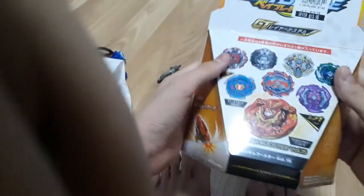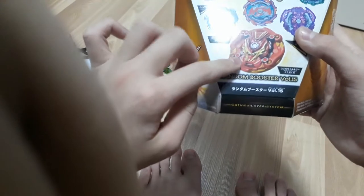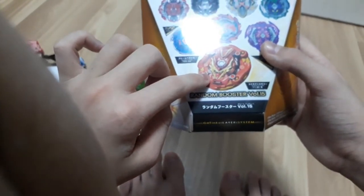Next, I'm gonna get the bay out of the box — the random booster. I'm gonna get the parts. If I can open it... actually, I have this Biblia here. Oh, sorry you can see that. This bay actually has a limited edition version of this Biblia inside the random booster.